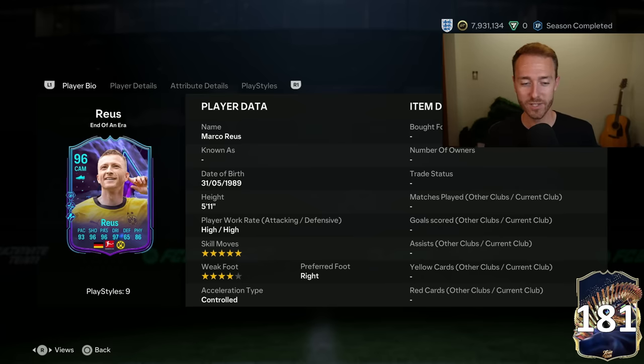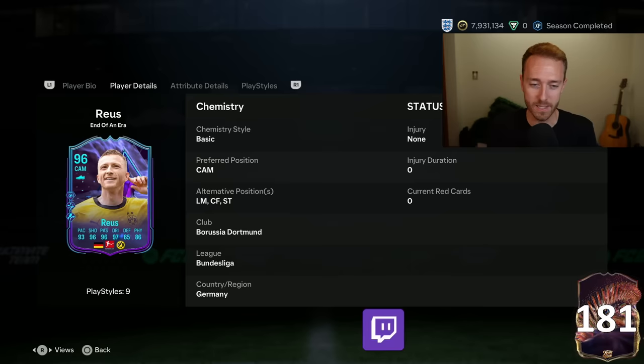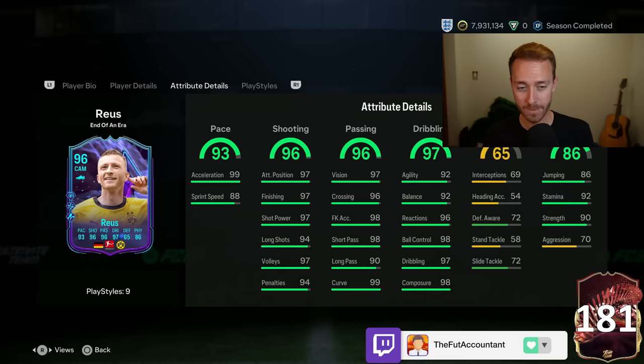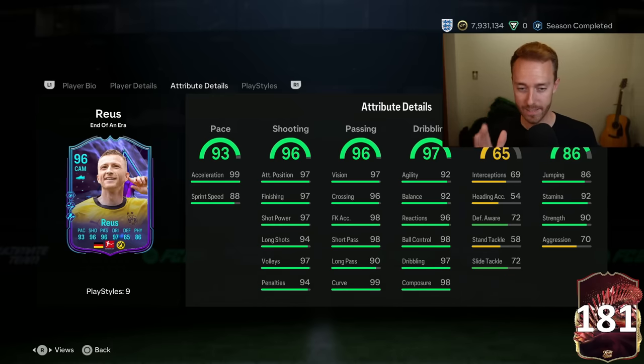This card is a great piece to end off his Dortmund career in FIFA. Finesse Plus, Technical, and Trivela Plus. Five-star, four-star - would have been nice to have 5-5 but we can't complain. He can play center forward, striker, left mid, and CAM - great for squad building. His stats look end game: 97 positioning, finishing, shot power, 98 composure, 99 curve. The only weird part is the 88 sprint speed with 99 acceleration - controlled accelerate type.